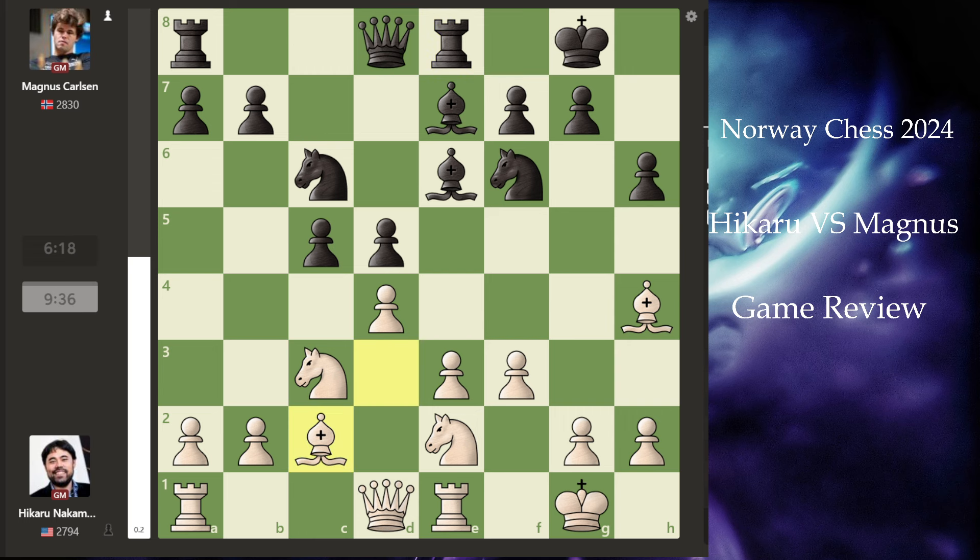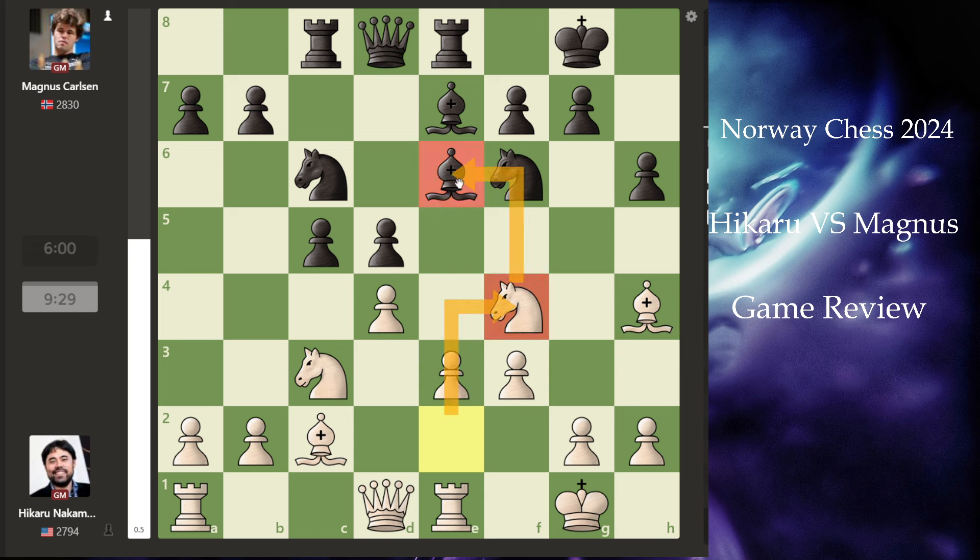He has brought the bishop back. There is a potential chance of attack from this knight to the fourth position, so you cannot keep your queen over here. He has put his knight over — he wants to get rid of this bishop. Takes, takes — this is a good move.